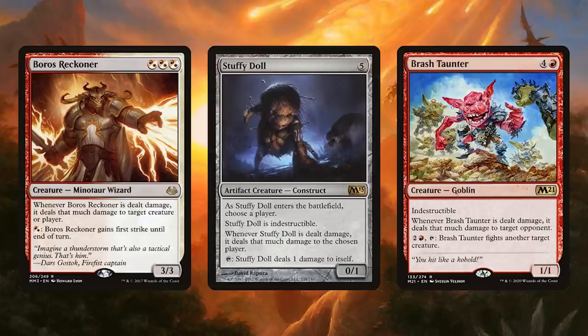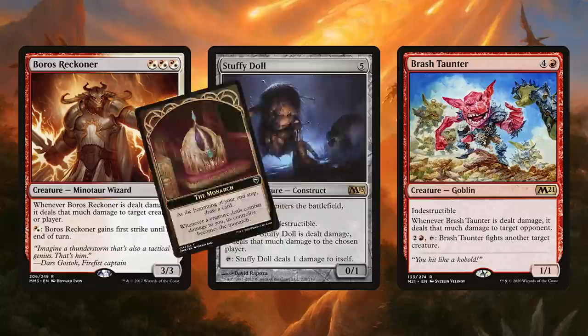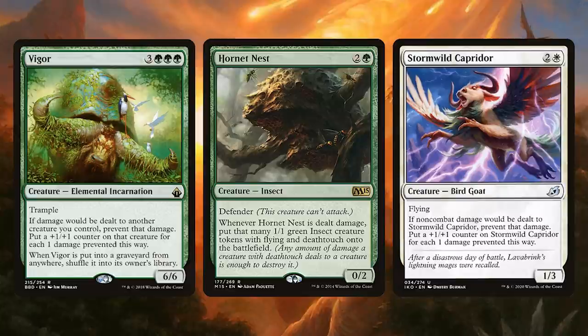Let's talk about a few more. Boros Reckoner, Stuffy Doll, and Brash Taunter — all of these love taking damage and redirecting damage to players. Stuffy Doll and Brash Taunter are indestructible, so we can keep casting our damage spells over and over again until we basically burn our opponents out. It also makes it really difficult to attack us profitably.